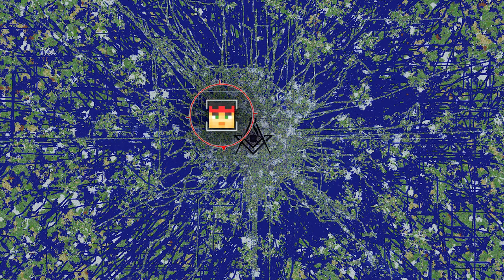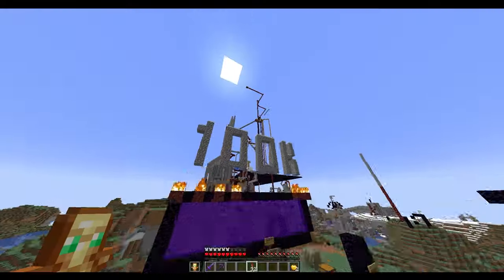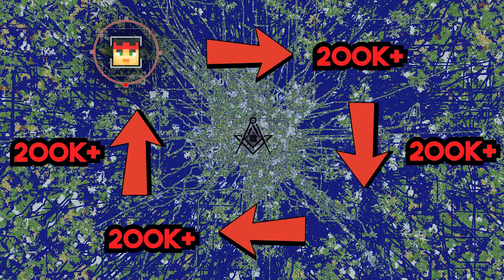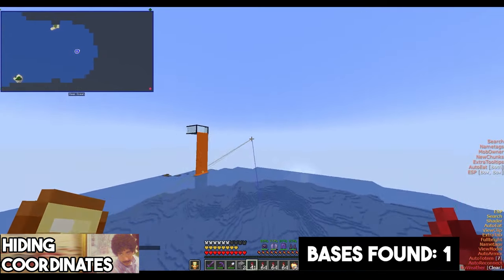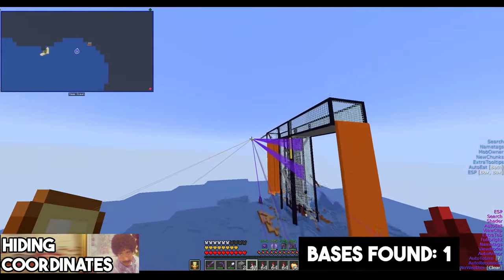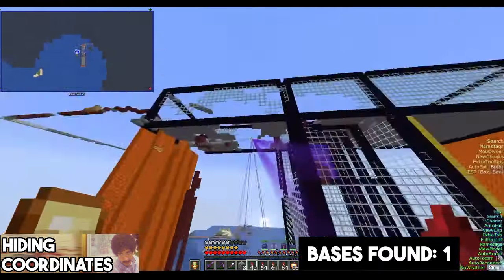I started day 1 on the northwest corner of spawn. I decided not to use the 100k ring road as this is just too heavily travelled and I would have found nothing but ruins. Instead I went slightly further out, meaning I actually travelled way over 800k blocks in total. I wasted no time and headed off east, and it wasn't too long before I was finding things, starting with 2 massive griefed gold farms.